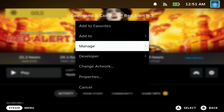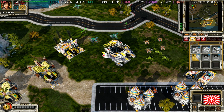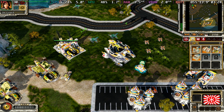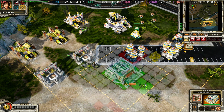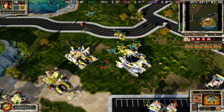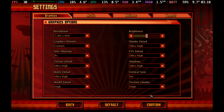Red Alert 3 continues at 1280x800 ultra settings and marks another shift in the franchise with multiple campaign modes, high-quality audio and video, significant changes to base construction, and the introduction of a new faction. Still capped at 30 FPS and running around 14 watts, slowly approaching the TDP limit but still delivering four hours or more on the OLED deck.